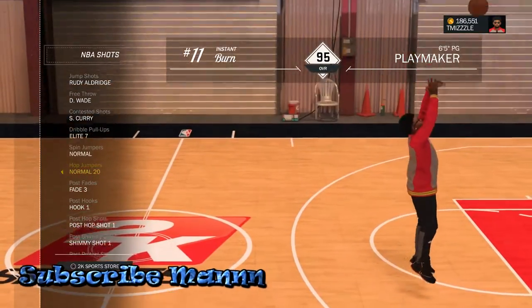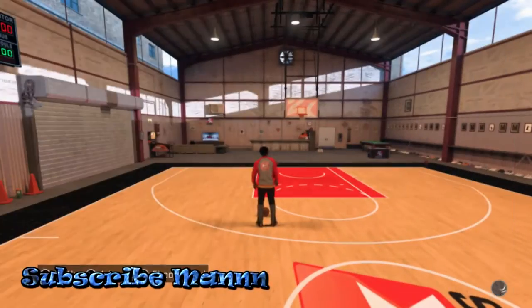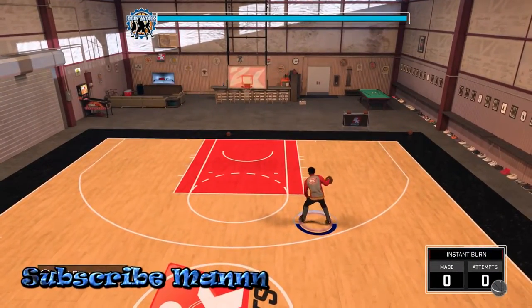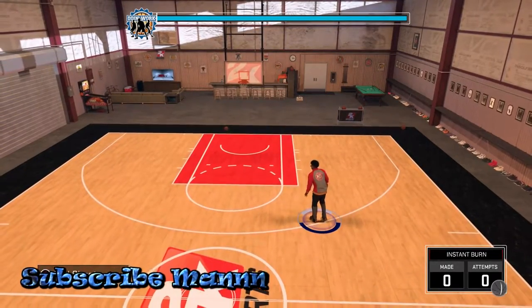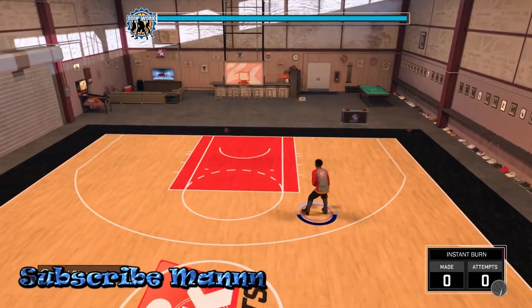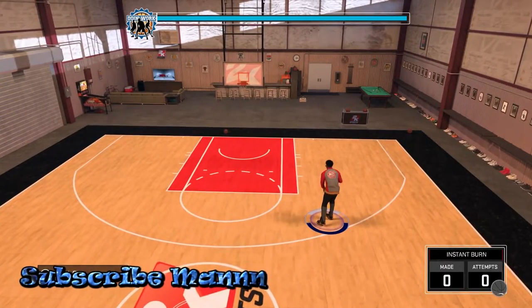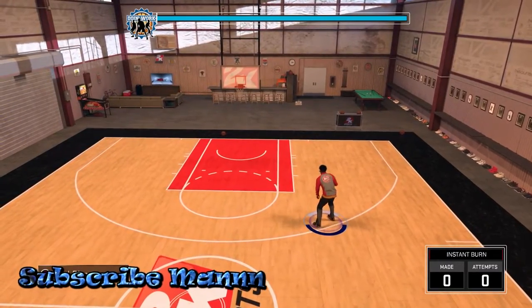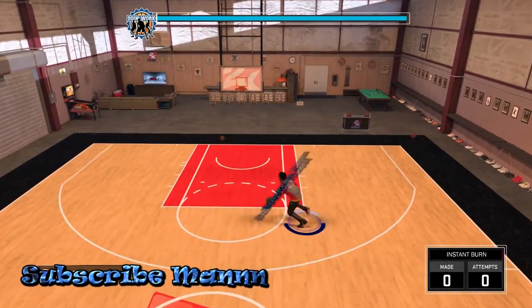Thank God I got on normal 20 right now, so I don't have to back out for y'all. To do the hop step, this is all you have to do — it's pretty easy. Let's say the ball is in your right hand and you want to go to your left. Whatever direction you want to go, you flick and hold your left analog in that direction. Then you just tap Square on PlayStation or X on Xbox. That's all you do.